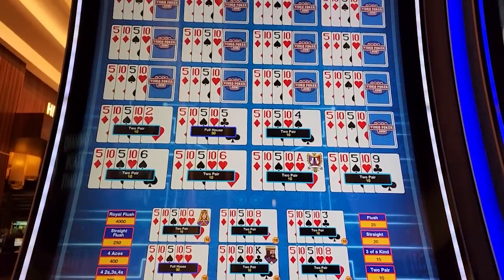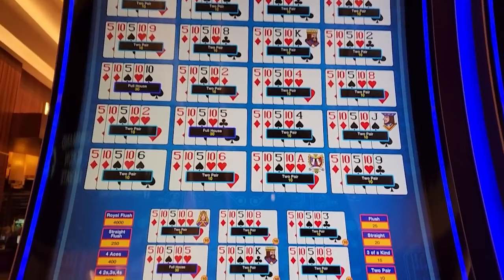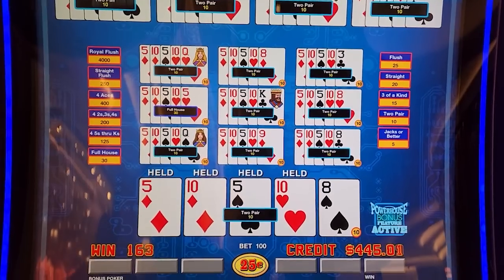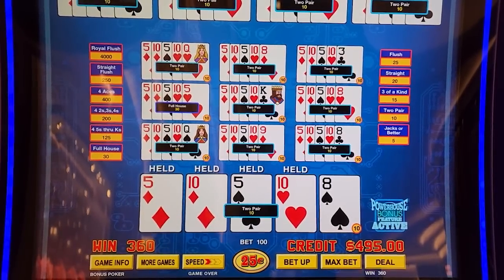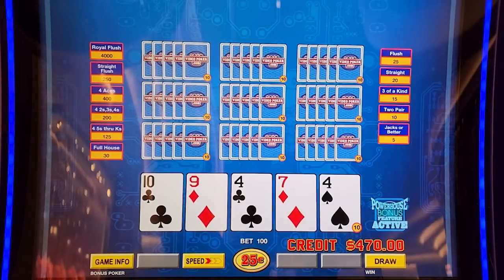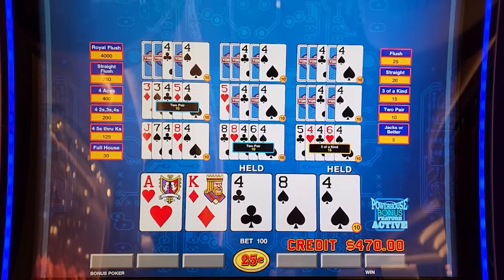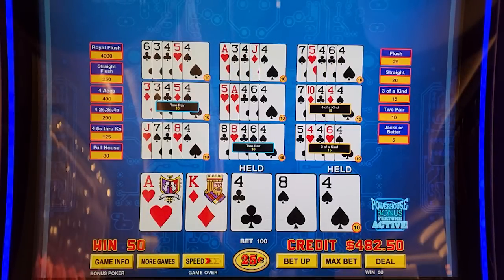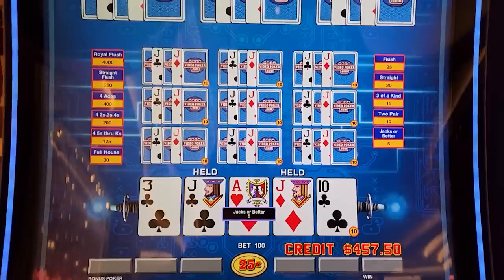The absolute worst we're going to do if we improve on none of these is triple up. We got one, two, three improvements. 360 credits — there we go, that's almost a hundred bucks back.